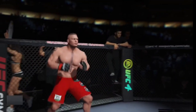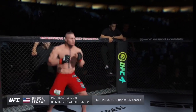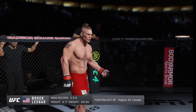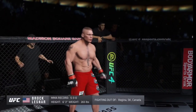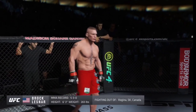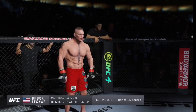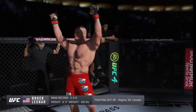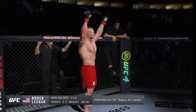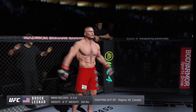And now, introducing the champion, fighting out of the red corner. This man is a wrestler holding a professional record of five wins, three losses. He stands 6 feet 3 inches tall, weighing in at 265 pounds, fighting out of Regina, Saskatchewan, Canada. Ladies and gentlemen, presenting the reigning, defending, undisputed UFC heavyweight champion of the world, Brock Lesnar!